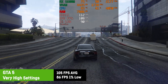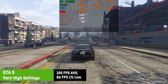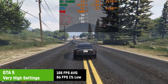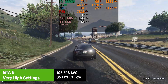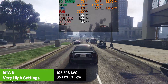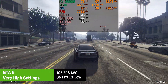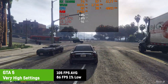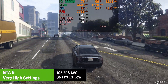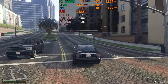I tested GTA 5 with very high settings, resulting in an average of 105 FPS and a 1% low of 86 FPS. I have to add that I think the RX 6600M still had some problems with Rockstar games — it should perform better, as even an RTX 2060 or RTX 3050 Ti can get these frame rates. Maybe it's a question of driver optimization and AMD's fine wine policy will help in the near future.